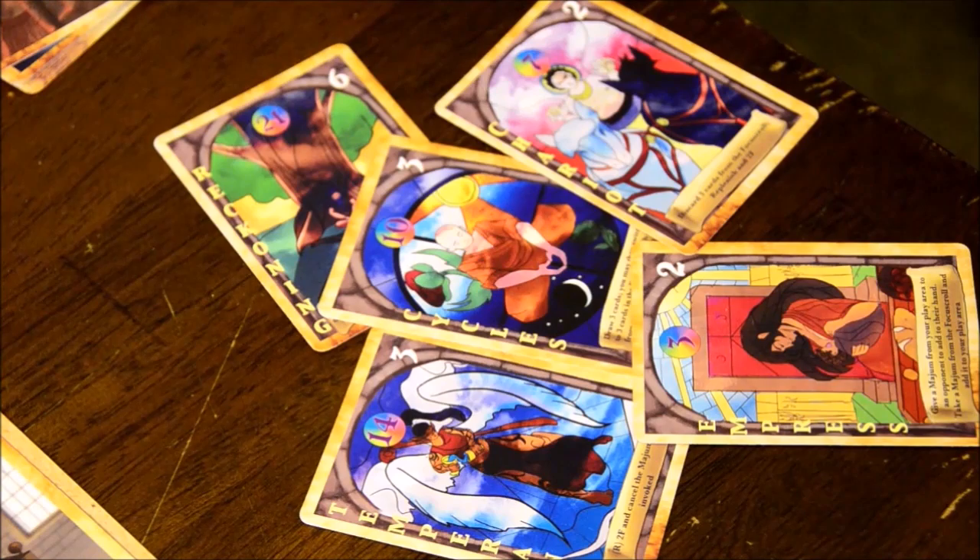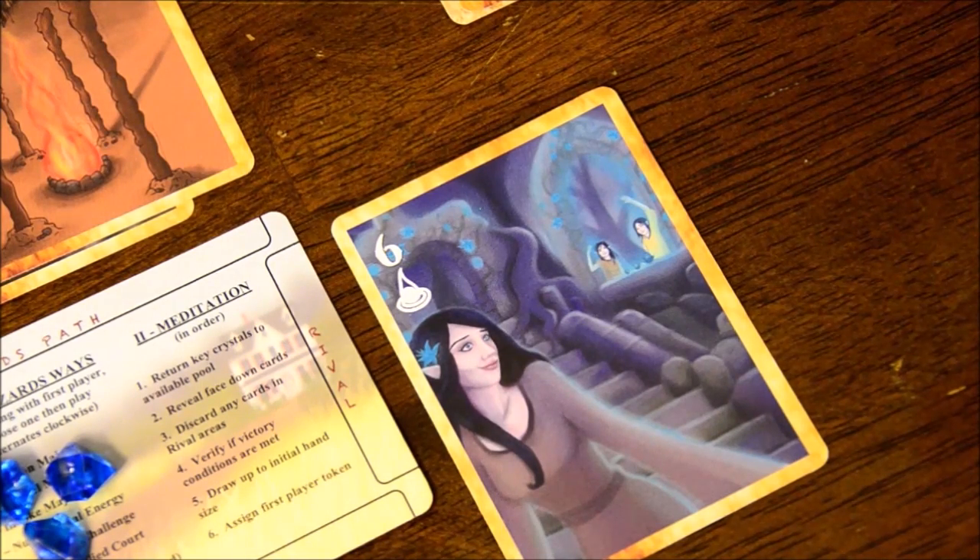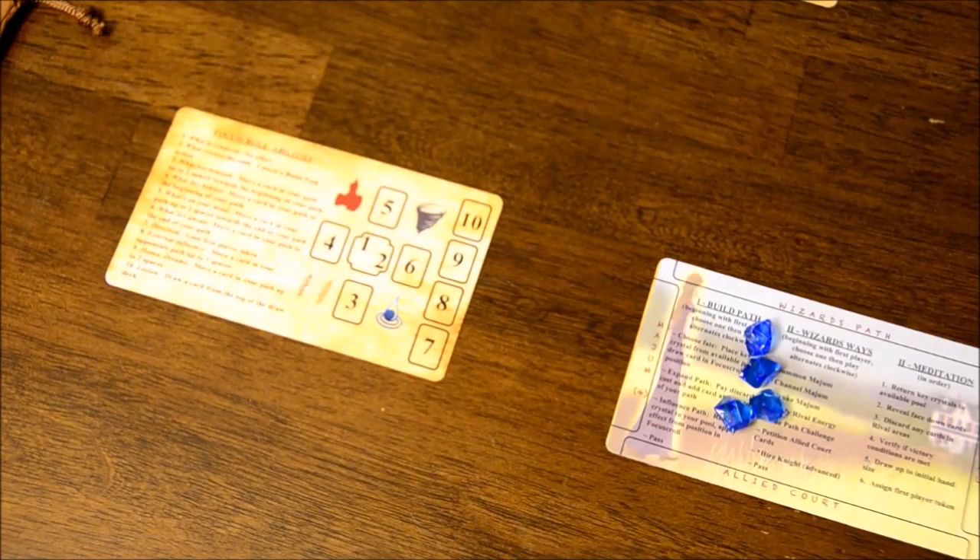You can have up to four Magim cards in play opposite your path. Regarding strength, every player is associated with an element. When playing cards of your element, you must only discard one card, but your cards are only one strength on your path. Allied element cards — like air and earth for water — cost two discards but are worth two strength in your path. Rival element cards must immediately be played into your rival space and count as negative one strength each. To set up, each player chooses an element and takes their reference cards and four key crystals. The crystals are used as workers in the build path phase, and in the wizard's way phase for influencing your Magim and giving to players you want to challenge.